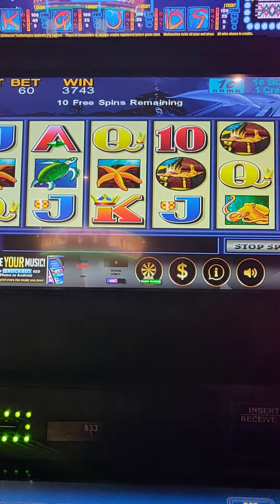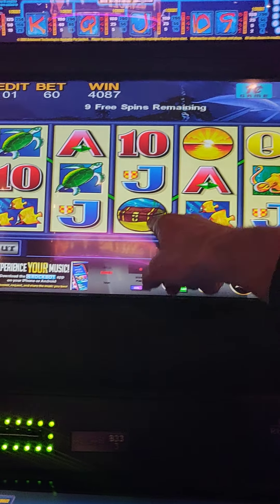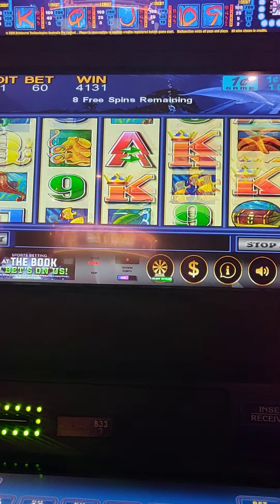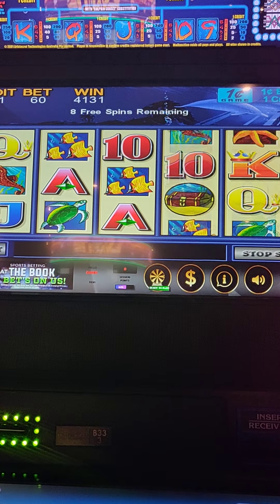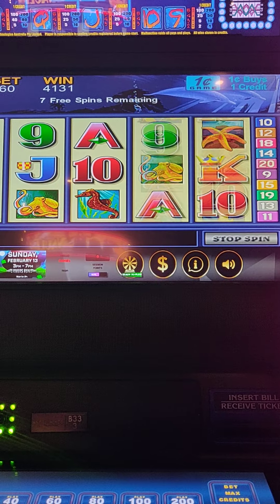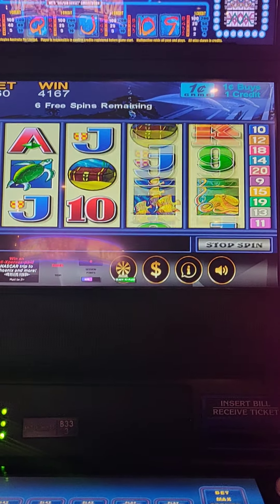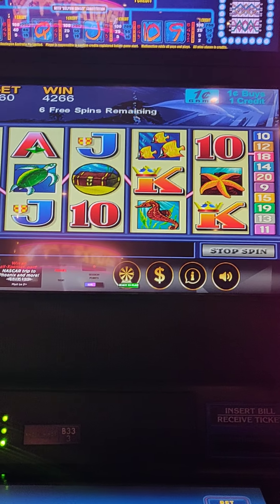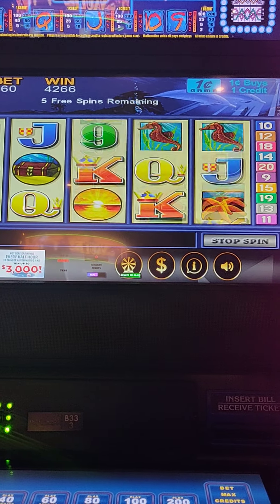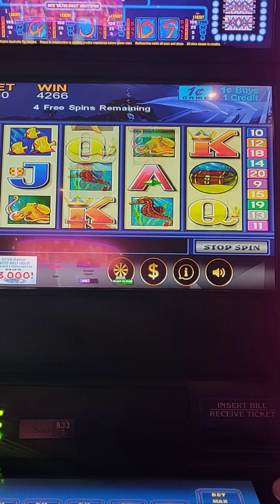I'd love to get five of those suns across there, that would be a good one. We needed a sun or a turtle there. Eight spins left. Showing a couple turtles. Bummer. Four spins left after this one.